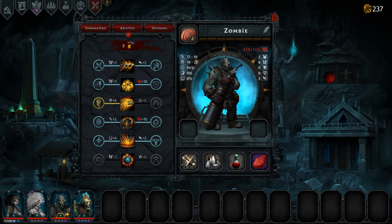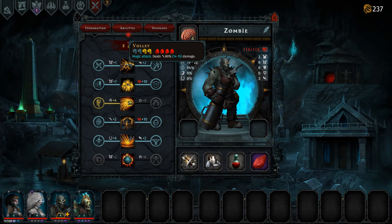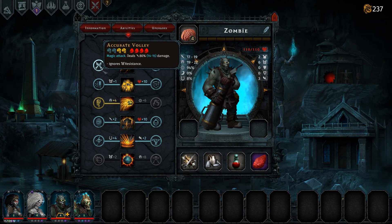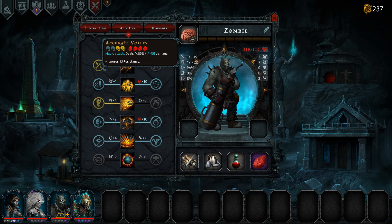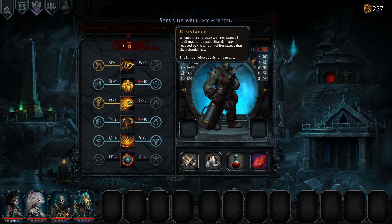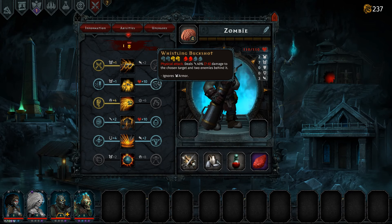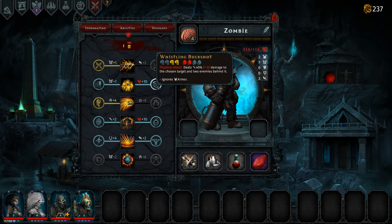What do we want from you? Jeez, you have so much resistance already. Volley — magic attack deals 80% damage. 80% damage ignores ward. Or resistance. I think we'd rather ignore the resistance. Serve me well, my nether resistance there. Buckshot — 80 damage to chosen target and two enemies behind it.